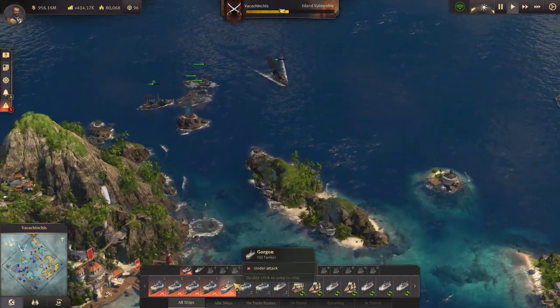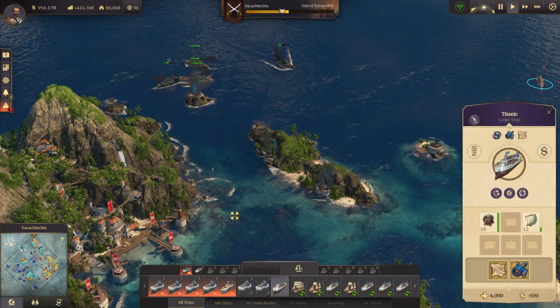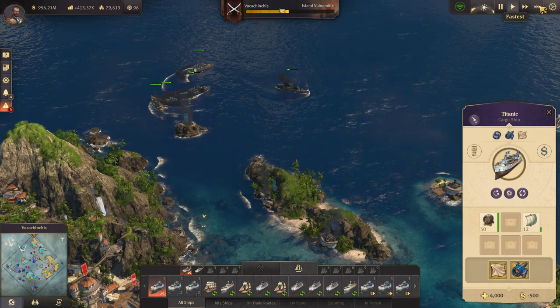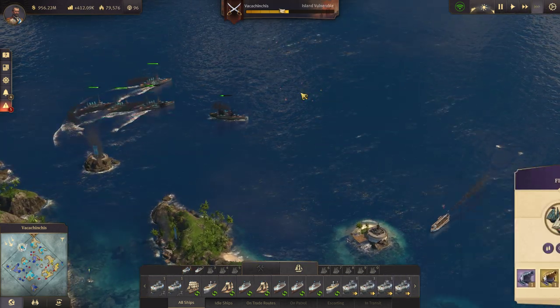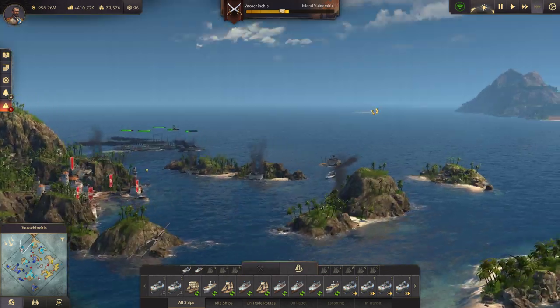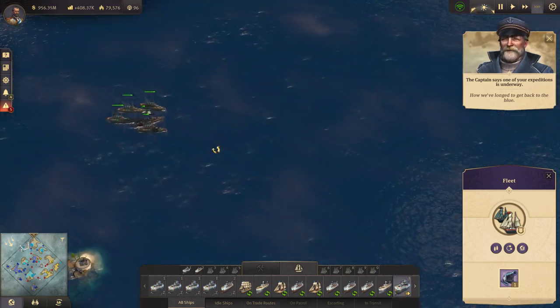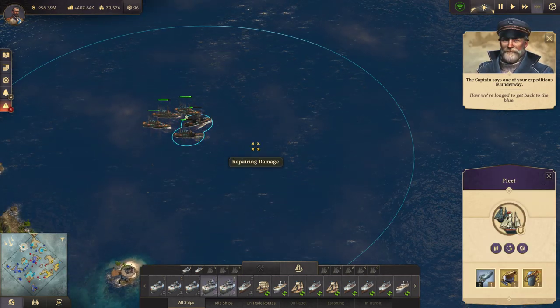Launch torpedo. Torpedo away! Boom! Pull back. We'll send him in to go collect some goodies. How are our repairs coming? Close enough. We'll send these two over and these two back.